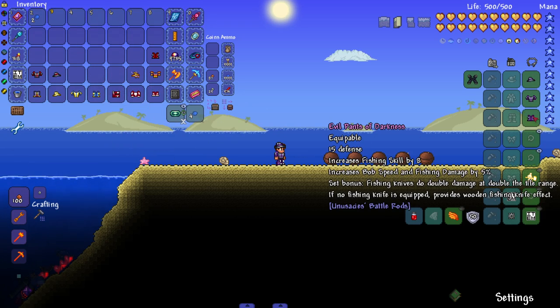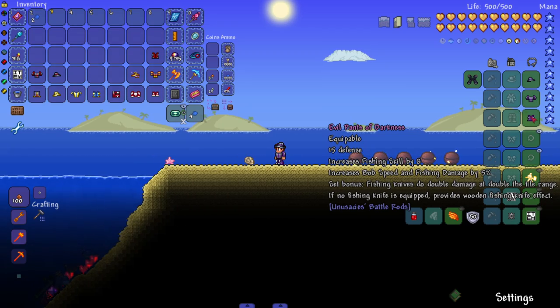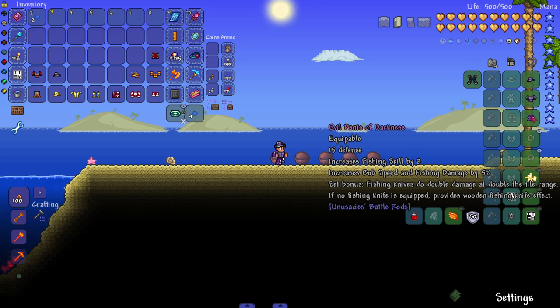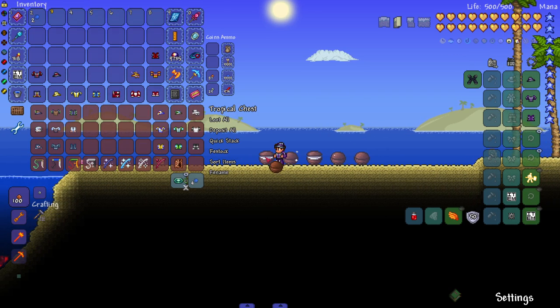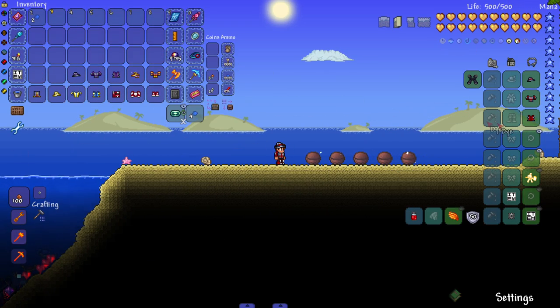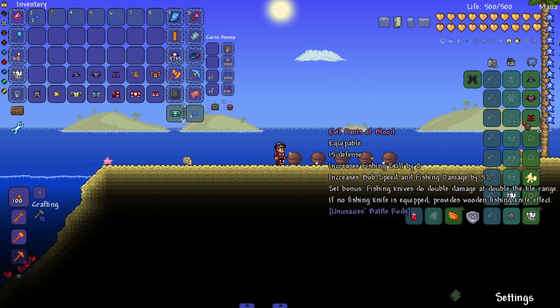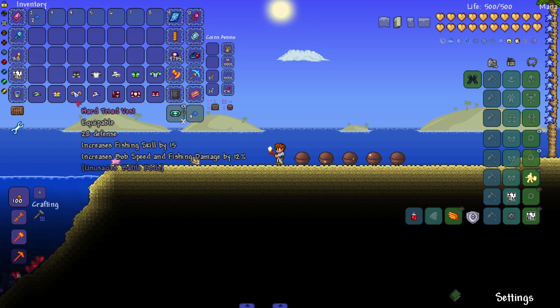After that we got the evil sets — the Darkness one and the Blood one. The set bonus: fishing knives do double damage at double the tile range. If no fishing knife is equipped, it provides a wooden fishing knife effect. The Blood one has essentially the same effect, which is usually how it goes with Demonite and Crimtane variants.